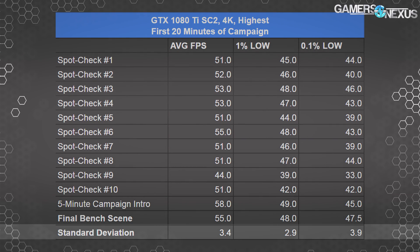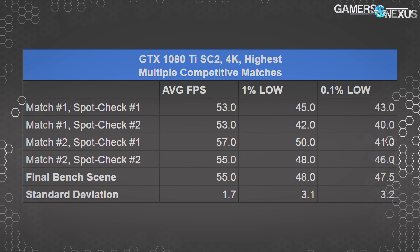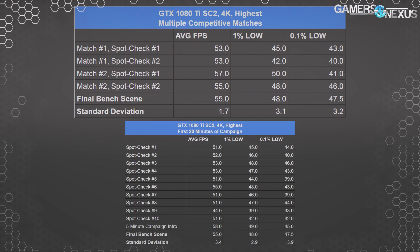Now let's look at how this compares to competitive multiplayer matches. Taking spot measurements across several multiplayer sessions on the Midtown map, the range is 53 to 57 FPS average, and averaging all spot checks puts us at 54.5 FPS average with 1% lows at 46 FPS and 43 FPS 0.1% lows. These are close enough that single player benchmarking looks accurate to multiplayer performance in the beta state with this configuration.